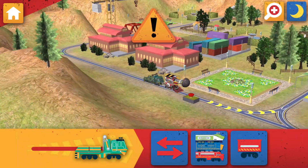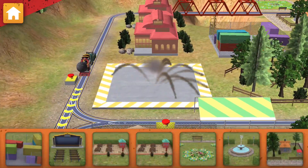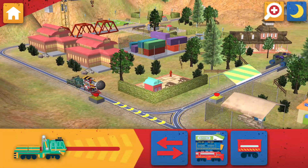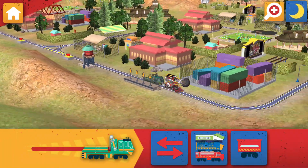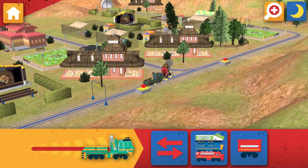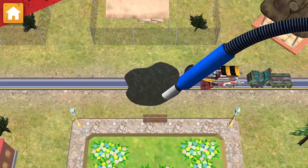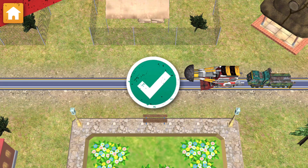Look out! Oil has leaked onto the track. Find the spill and let's choose something to build. Tap this button to choose between day and night. Look, there's been an oil spill. Use the vacuum to clean up the track. Chug-tastic!